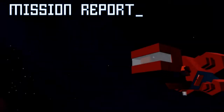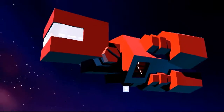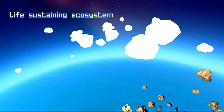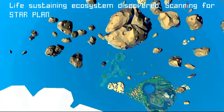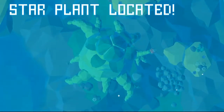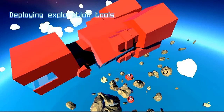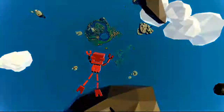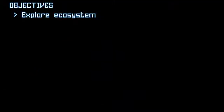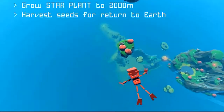From what I can tell there isn't much of a story. You're looking for a star plant, and you find this pretty little island with the star plant on it. We play this little fella called Bud - it stands for Botanical Utility Droid. Our goals are to grow the star plant to 2,000 meters and harvest seeds for return to Earth. I don't know anything about the harvesting seeds part yet.